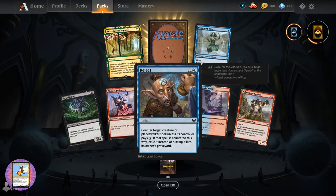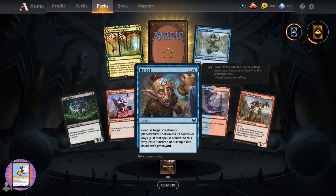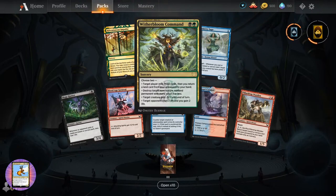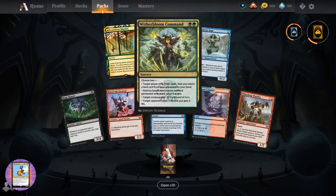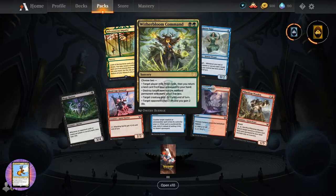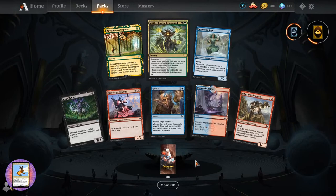This is the closest to a goblin - which maybe that's why they've done it on this card. No goblins in Strixhaven - I'm getting the picture now. So what is this? Witherbloom Command - sorcery for two, choose two: target player mills three cards; you return a land card from your graveyard to your hand; target non-creature non-land permanent with mana cost two or less; target creature gets minus three minus one until end of turn; target opponent loses two life, you gain two life. Pretty cool actually - only two mana.